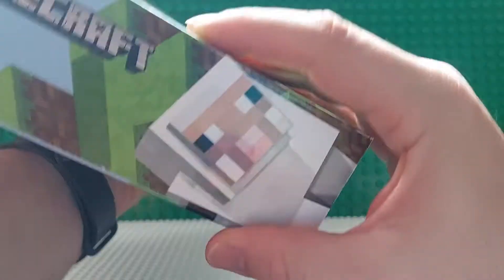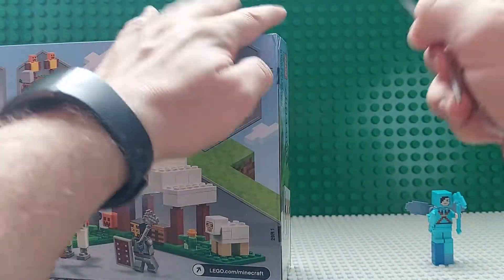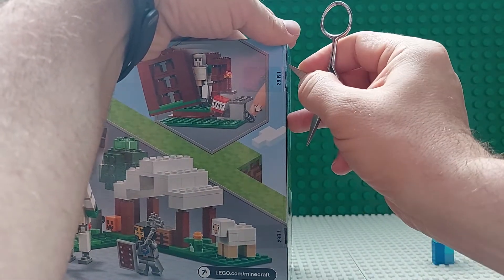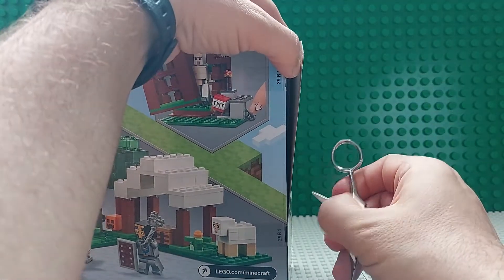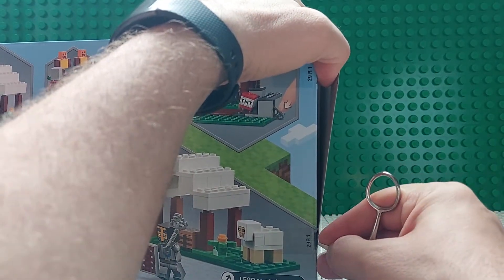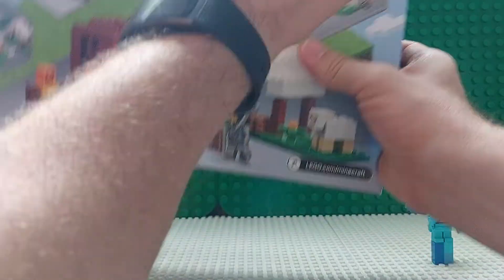That's about it for the box. You can see the sheep on this side. Let's go ahead and open this and see what we have inside. Are you excited to build this? This was the set you picked out. I wanted the iron golem, the pillagers, and the sheep. You don't have any of those before this set, and I don't have the pumpkin heads. Now you've got three pumpkin heads.